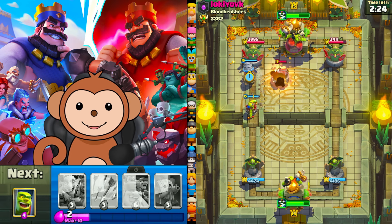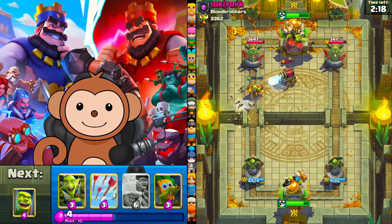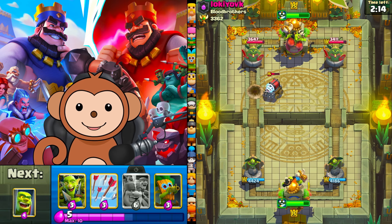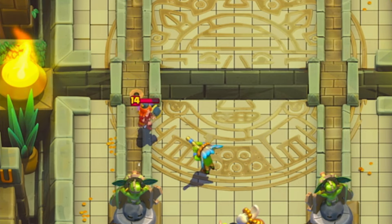Oh, he's got Sparky, bro! We're kind of okay though — look at that demo getting some value for us. He doesn't have a tank up, so I think the dark gob should be able to take this out. Dark gob in front of King. He put that tank down too late. We're not going to waste any more elixir.